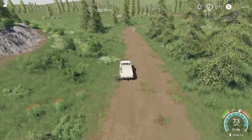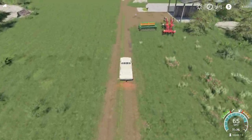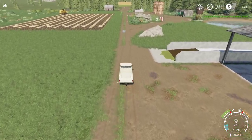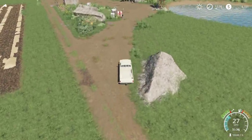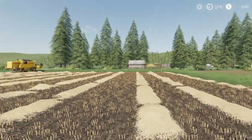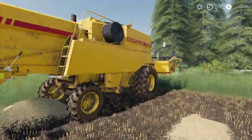It looks like our combine might be done with that field, which is great. That means we can focus on picking up the straw. Let's look at the silage price — it's at 300, but we want to try to get around 400 or so out of it. That combine just finished — perfect. We need to get the straw off these fields and start planting again to keep our fields rolling and keep making money. We need to feed the pigs — I want the pigs to start reproducing, so we need to do that ASAP.